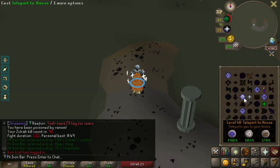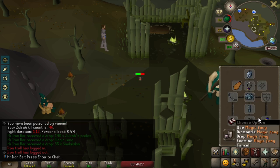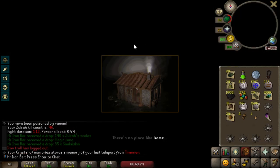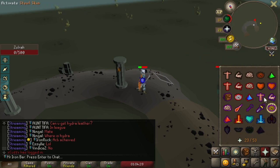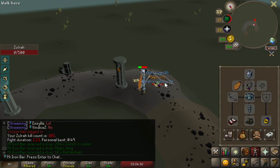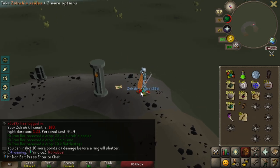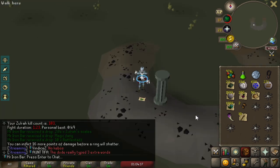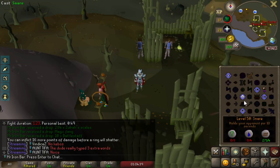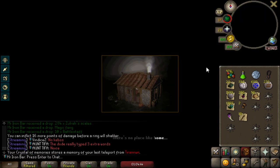Another magic fang! If you can find me some ninja implings you get a mil. Oh no, I keep getting magic fangs — I think my RNG is over. All the magic fangs, I have three now.